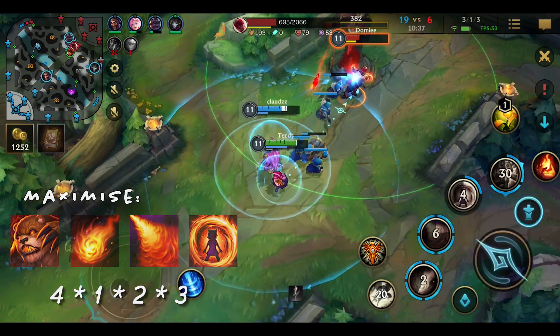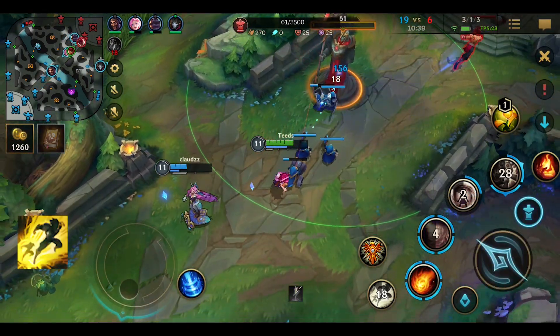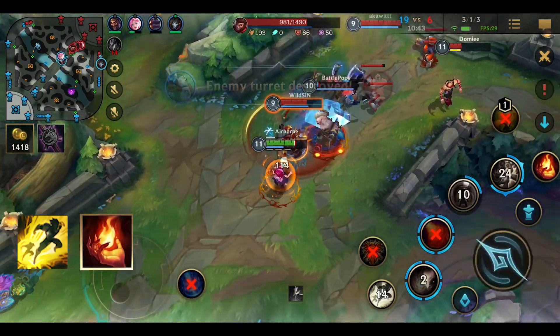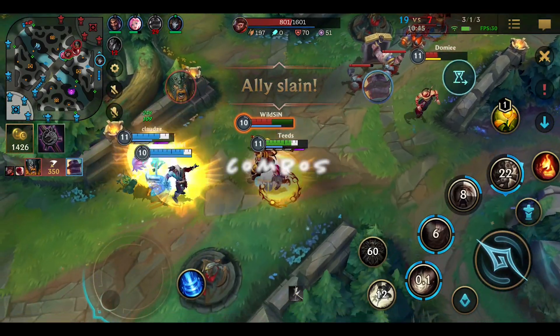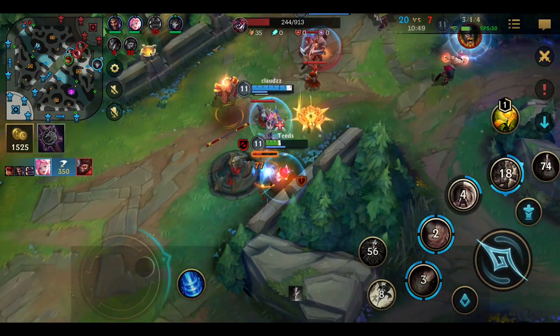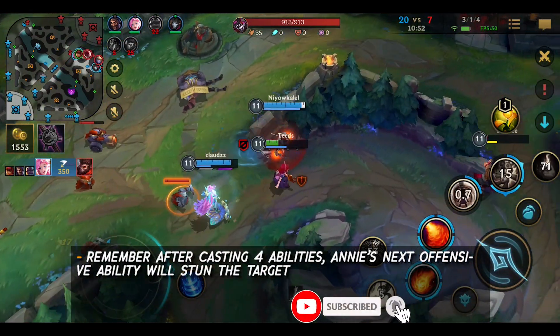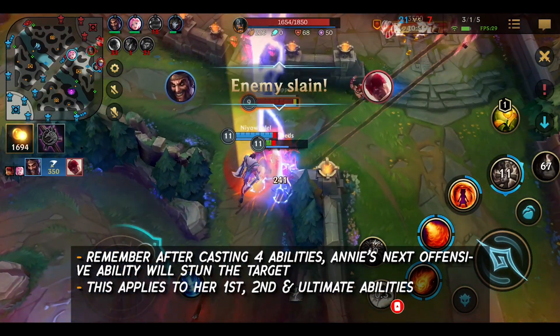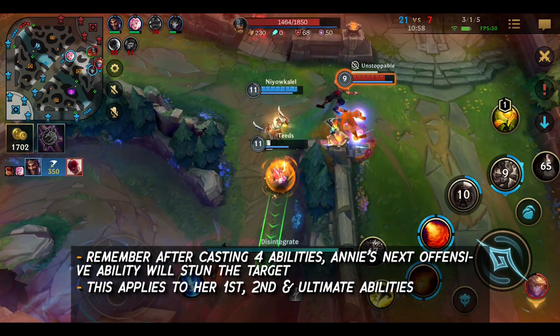For spells, I recommend Flash for mobility, escapes and ganks, and Ignite for more true damage and anti-heal. Next, Annie's combos. Before we get into combos, a few pointers. Remember that after casting 4 abilities, Annie's next damaging ability has a stun. This means that her first, second, or ultimate ability can stun the enemies when the passive is up.